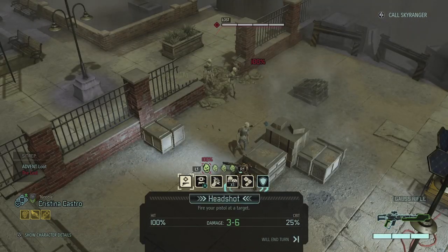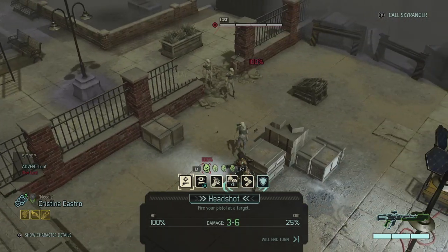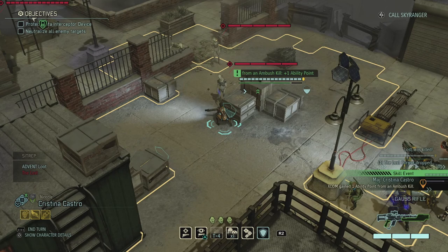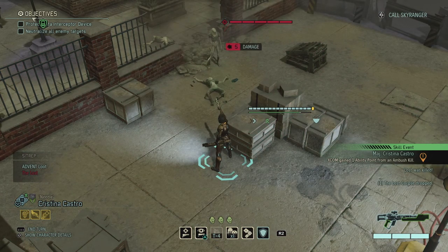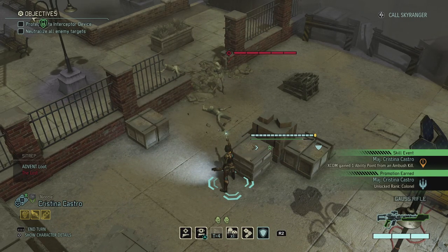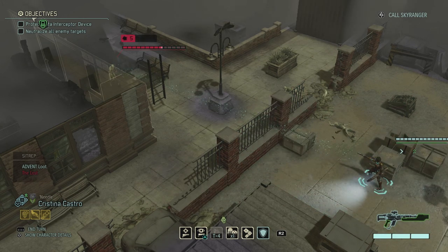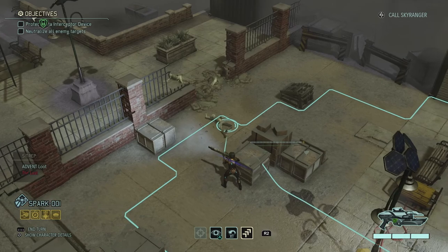I do three to six with this pistol, so let's use Lightning Hands first — there we go, six damage on that one. Take one over here, that's also a kill, and then we go for the one in the back — five damage, which lets us fire another shot. There we go, that's Christina's shots in one go. Then we move up with the Spark unit.